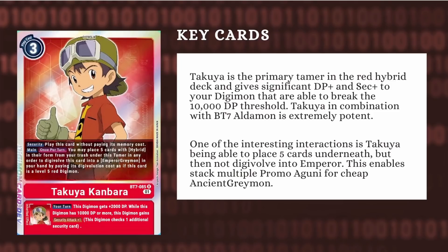Another really interesting interaction is you can place 5 underneath and then choose not to Digivolve into the Emperor Greymon — you just don't reveal Emperor Greymon, that's private information. If you do this, that means you can stack multiple Promo Ogunimons underneath Takuya, look to Digivolve into a Hybrid, and then go into Ancient Greymon for very cheap.